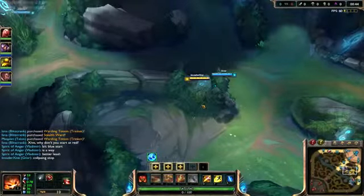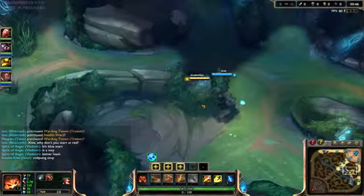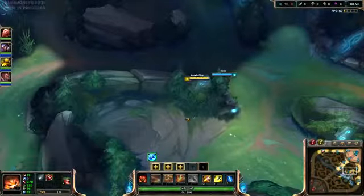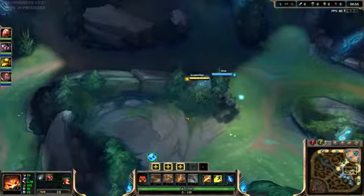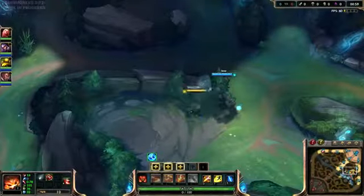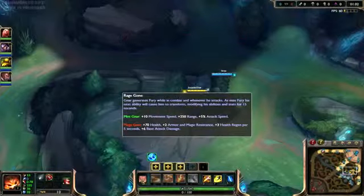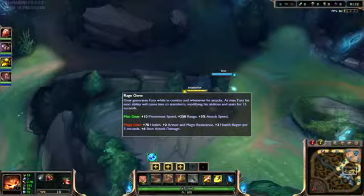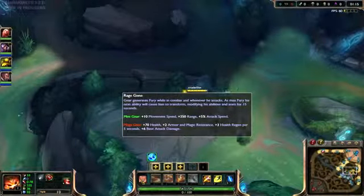Gnar works well collapsing top as a bruiser or a straight-up tank, and his overall kit is meant to fulfill this role. He has a really cool gimmick where he is able to transform into a bigger, monstrous version of himself. The Mini Gnar is your default mode, and the Mega Gnar gains a lot of bruiser and tank abilities. Mini Gnar is more mobile, has longer range on auto attacks, and more attack speed.